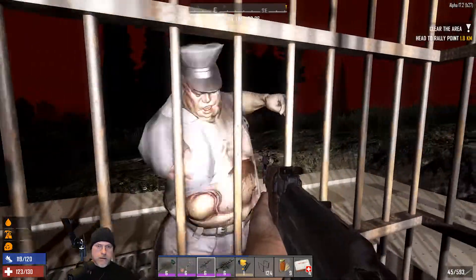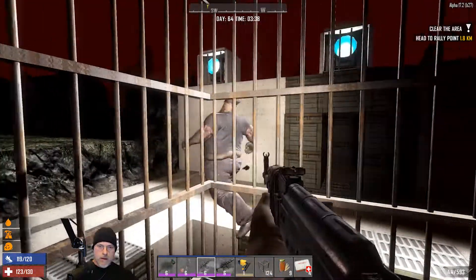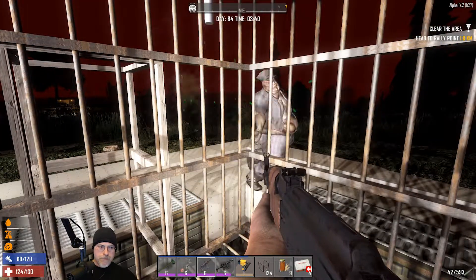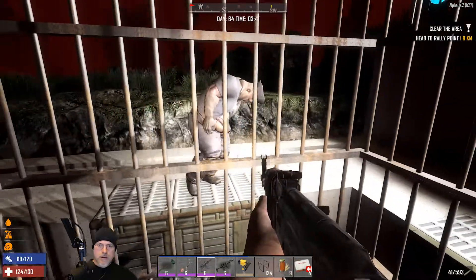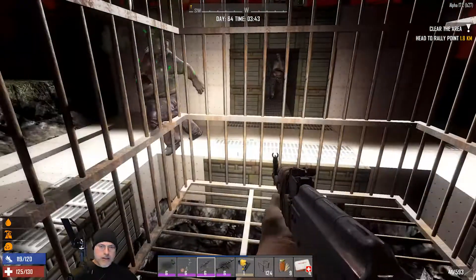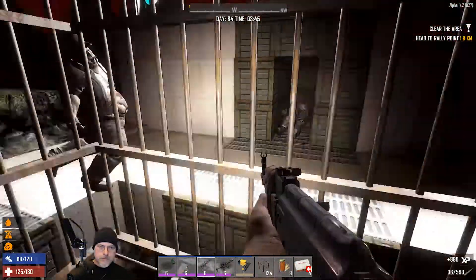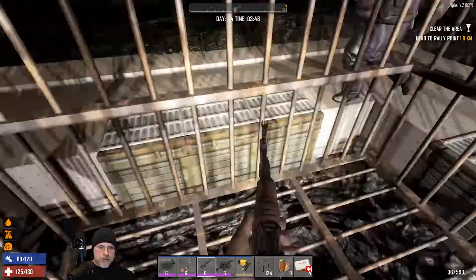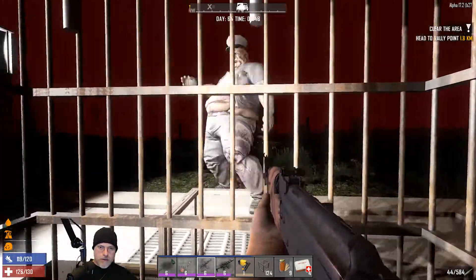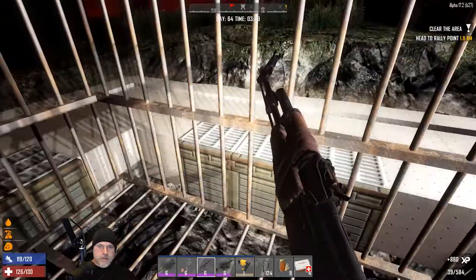There we go. We gotta get one that'll spit - come on dummy, spit spit spit! That didn't seem to go through the cage. Spit - no, that is not going through the cage. So I don't know what killed me. I'm gonna have to just go back and look at the video - maybe something just kind of glitched through and got to me, I'm not really sure.